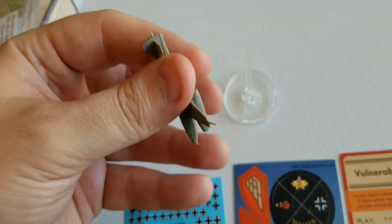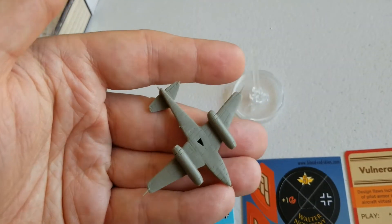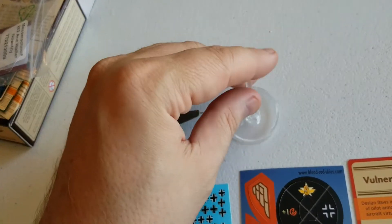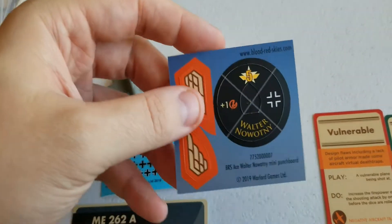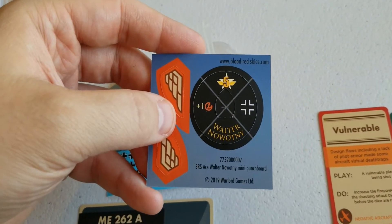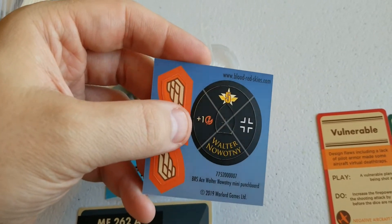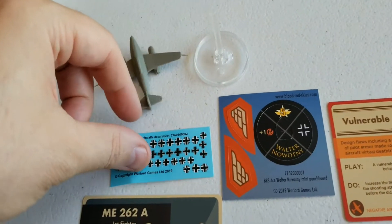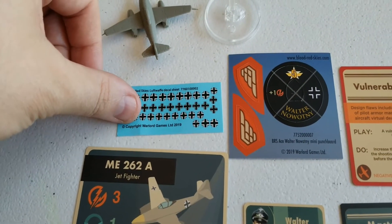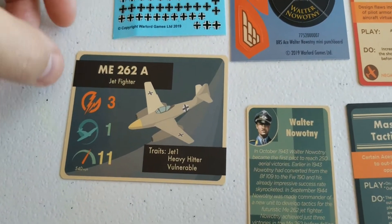We get our flight base, pilot skill card, and a little insert for the base. Novotny on one side - he does add plus one to your firepower - and then a generic ace on that side. Lots and lots of decals if you need them.